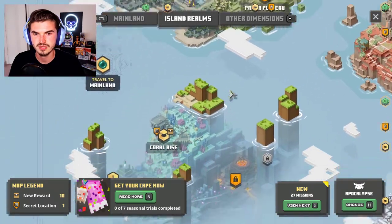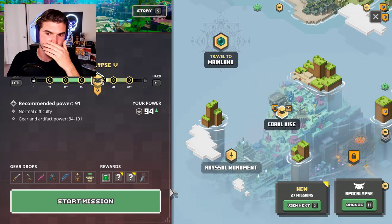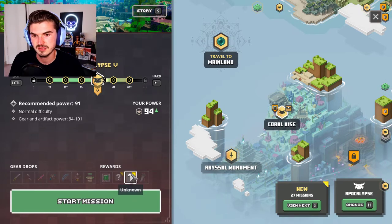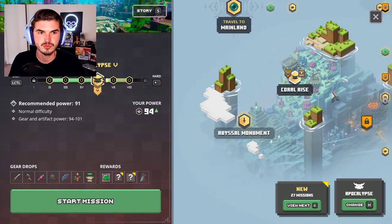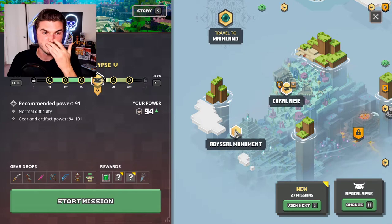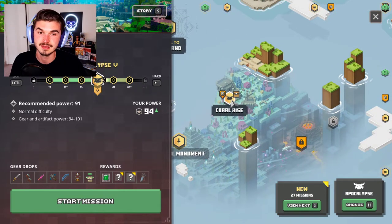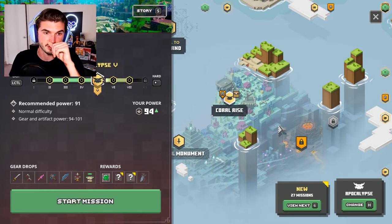Let's take a peek at the blacksmith — things are moving along with both of those items. Heading back to the island realms, there are still items we didn't find and two rewards we could potentially get, so we'll need to fight through that again. There's a secret mission there — I don't know if we unlock it in the Coral Rise or the Abysmal Monument, but I'm guessing it's in the Coral Rise. We'll definitely be playing through Coral Rise again to find that secret location.